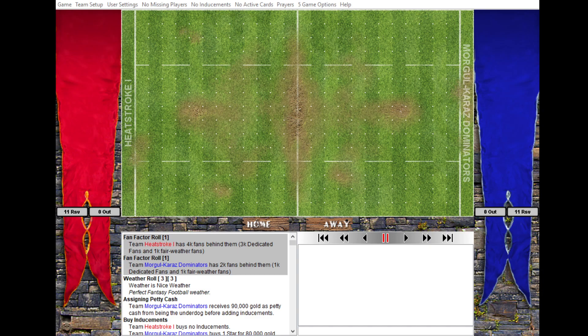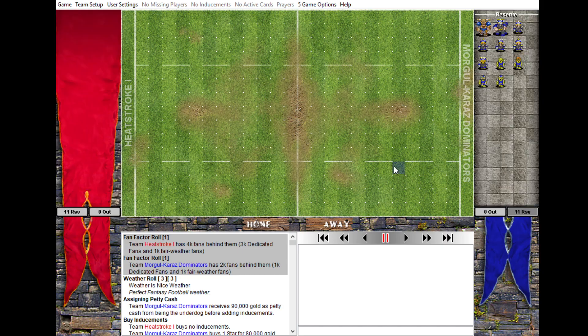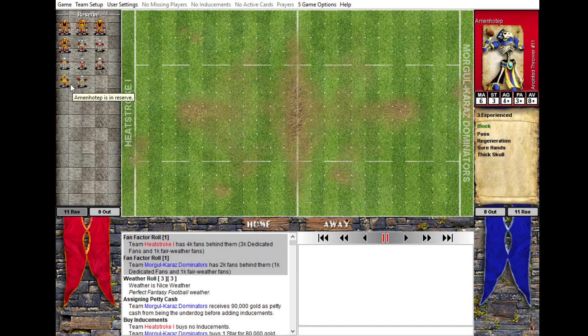This is against Tomb Kings. I am downhill on TV - I'm 80k down. They've got a block thrower skeleton, a dirty player skeleton, a sure hands skeleton, and a frenzy skeleton, which I love. Then just some rookies - that guy's got six SPP and hasn't bought anything; I'm assuming he's going for block.